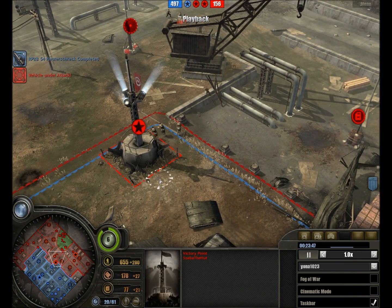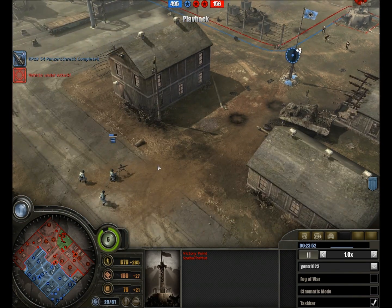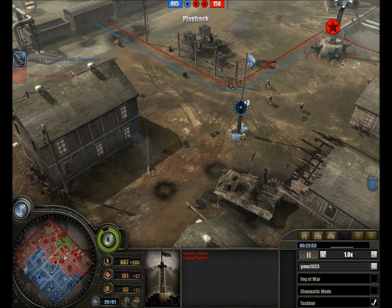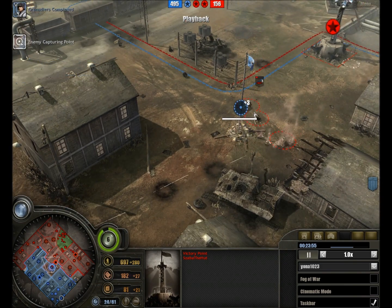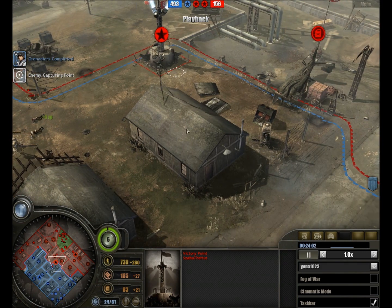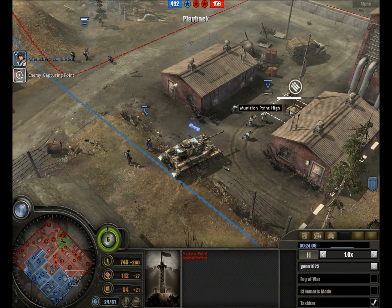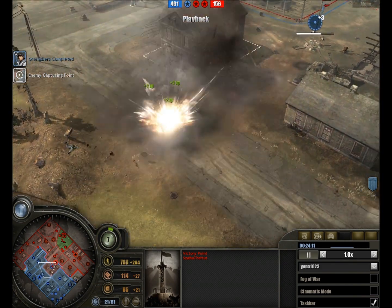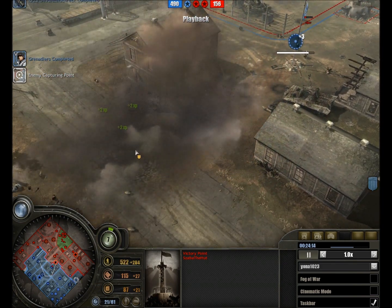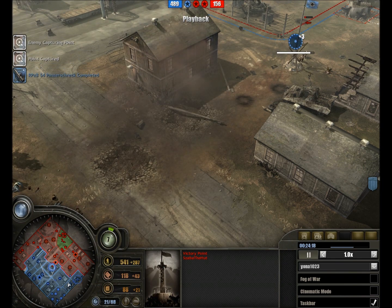A demolition charge is going down, making any attempt at seizing the victory point a very risky undertaking. Commandos are being suppressed and taking some losses to the already depleted commando section. Artillery fire goes down — in fact right on the MG42 team, completely annihilating it and destroying the MG42 itself as well.